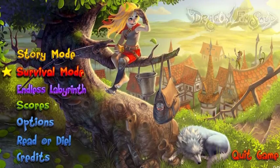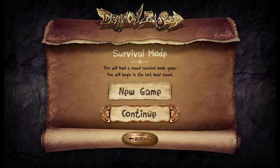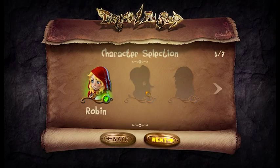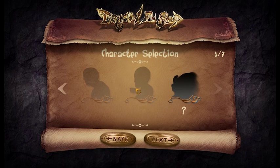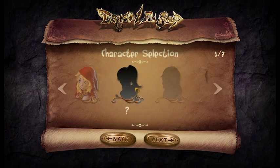Then we have survival mode — it's pretty similar. You can continue or start a new game. You can save during survival mode, but it has permadeath. In survival mode and labyrinth mode, you can play as seven different characters that have to be unlocked. Don't worry — you can unlock these characters just by playing the game.